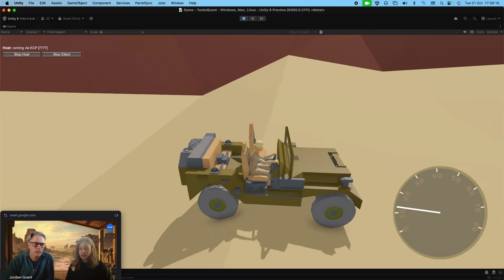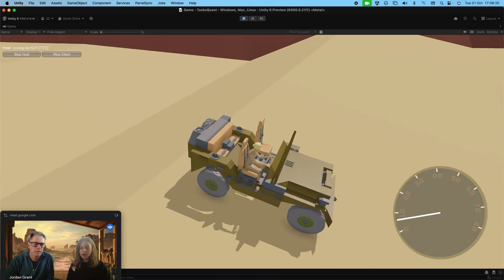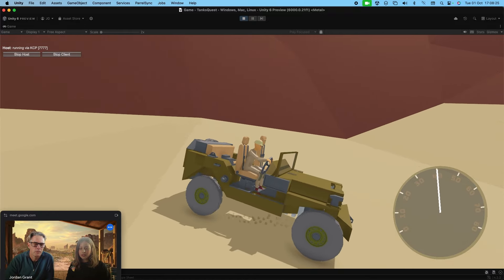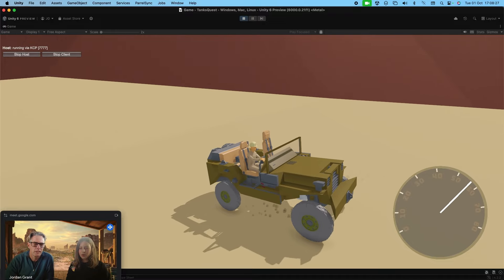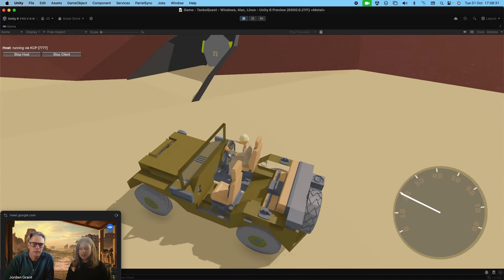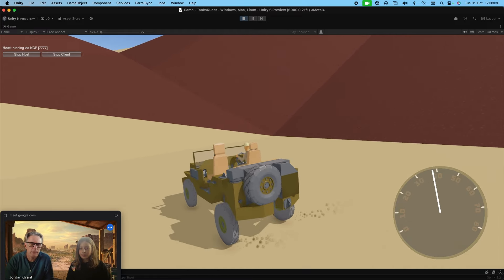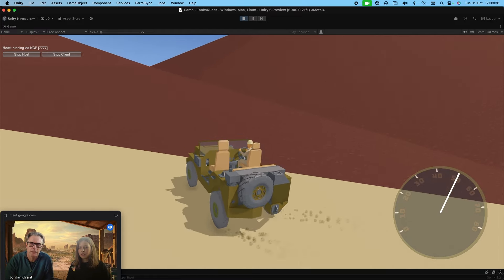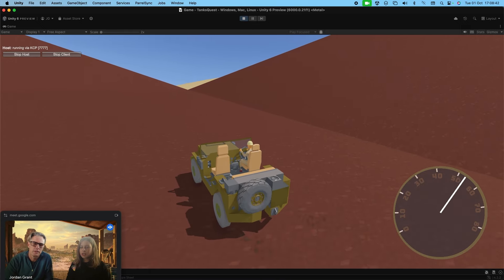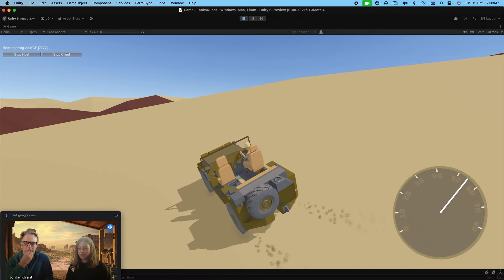If we stop quickly and reverse, the dust will actually show on the other side of the vehicle — and we have crashing sound effects. I've artificially limited the speed to 75 km/h because the real vehicle can do 105, but the speedometer texture only goes up to 80.